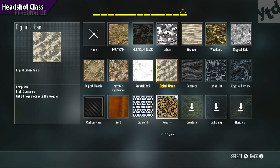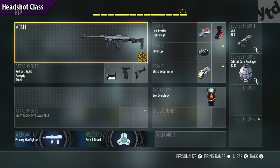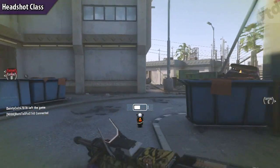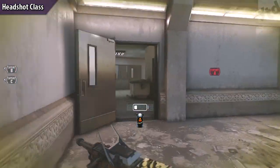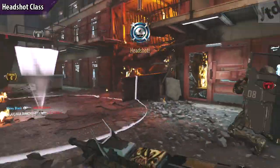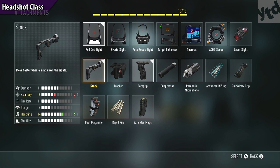Moving on, we need to get 80 headshots. Hopefully by this time you've already completed gold and carbon fiber, so we can start using our perks and equipment. This is very much like my assault rifle guide. For attachments: the red dot is going to help you get a nice clear view of someone's head. The stock is a must — you'll have situations where you're literally stalking people and you want to make sure you get their head; the stock lets you chase them down a little to get into position. I also like the foregrip because it controls recoil a lot better.